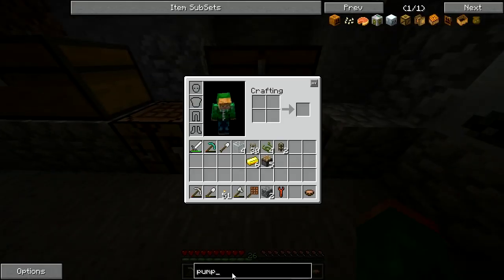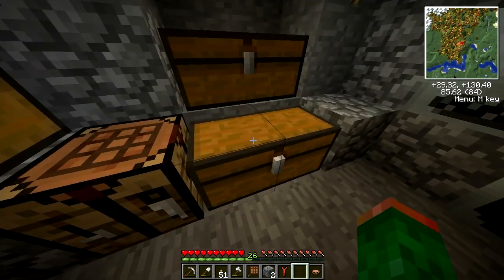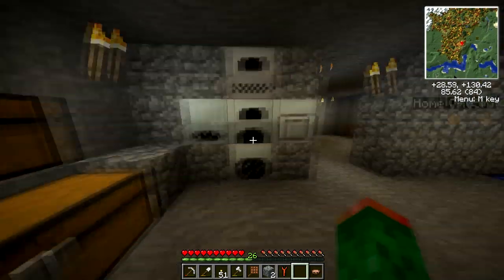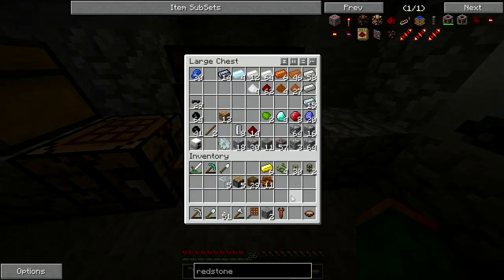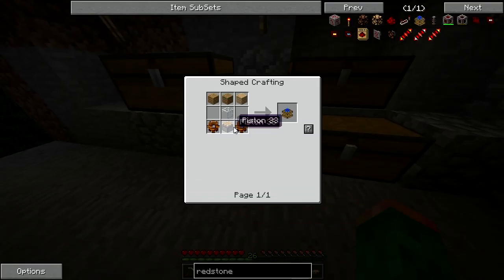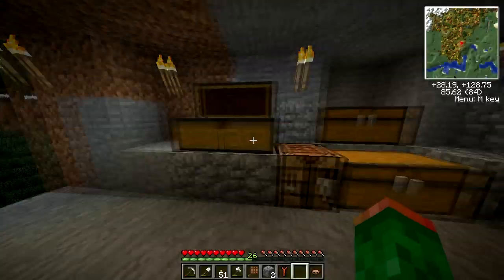It's called a redstone engine - so it's just gears, piston, glass, and some wood. We're going to need a few of these: four for the pump, and then another one to pump the lava out of that tank into the generators that we also still have to build. So: wood with the pistons, glass, and we need the gears. Glass, wood, piston and then gears. And we're going to need some levers to power all that stuff.